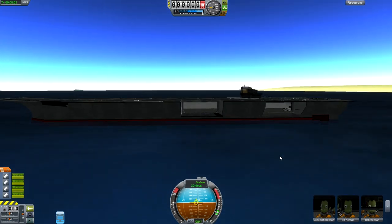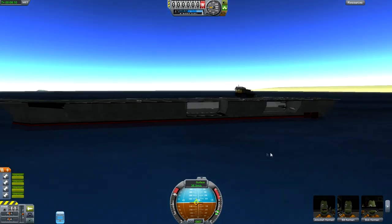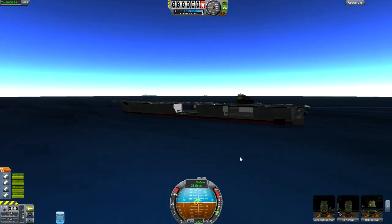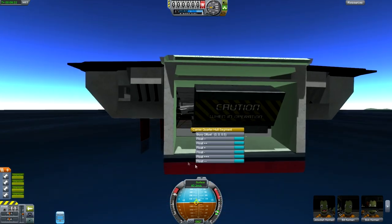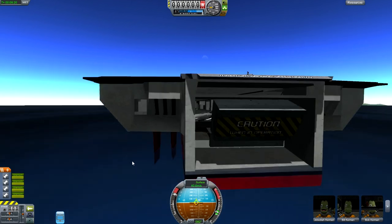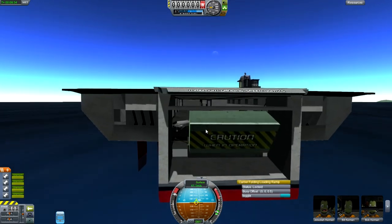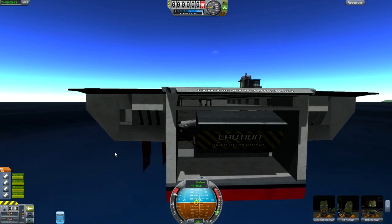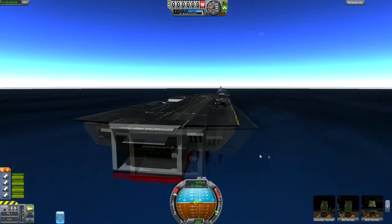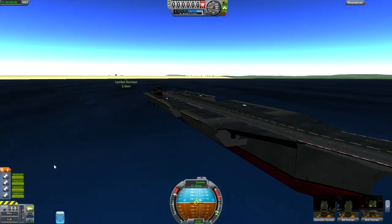If material doesn't get stuck it will get deposited in the water, just like that poor astronaut rapidly fading into the distance. This thing is going at over 40 meters per second, which is something like 150 kilometers per hour or 90 miles per hour. If you had an aircraft carrier that went that fast it would be a major strategic asset no doubt.